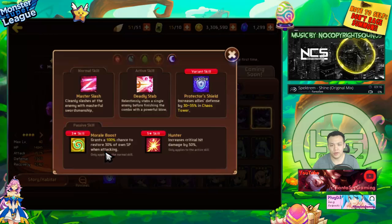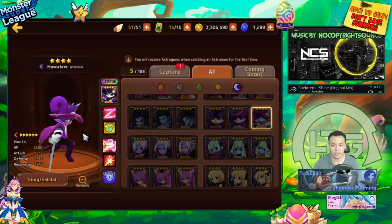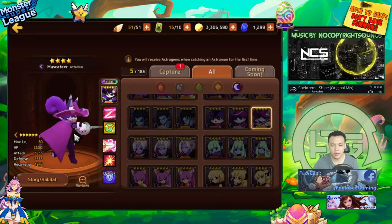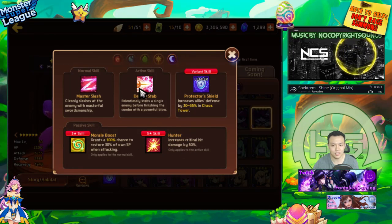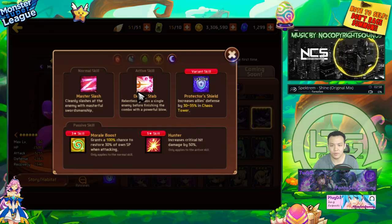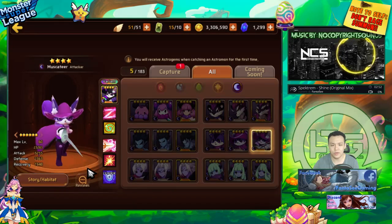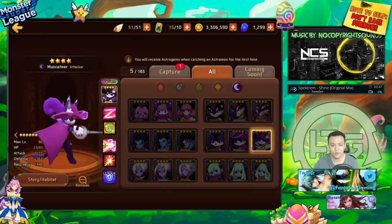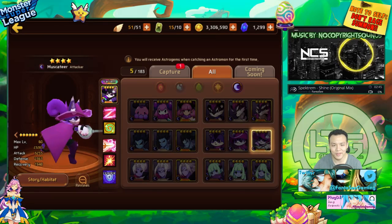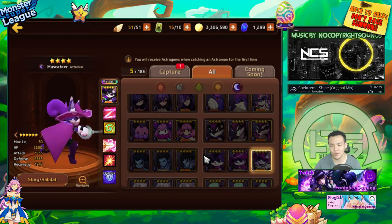The Dark Gotito is probably one of the best single-target nukers in the game. It hits so incredibly hard with his second skill — this skill just does so much damage. Nothing else in the game even comes remotely close to the amount of damage this thing does to a single target. It's just really hard-hitting. That's really all I can say about the Dark Gotito — one of the best event monsters, one of the best monsters in the game.